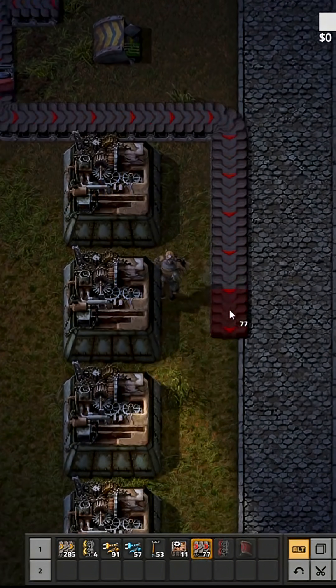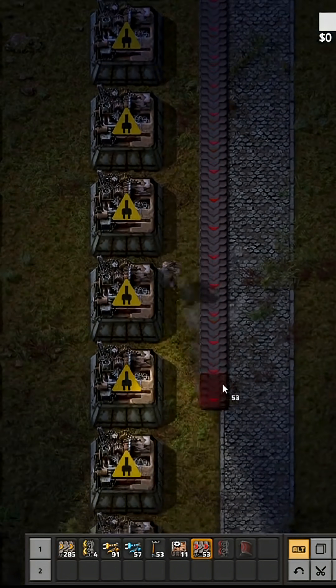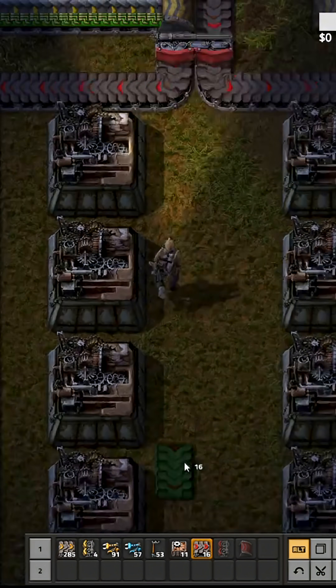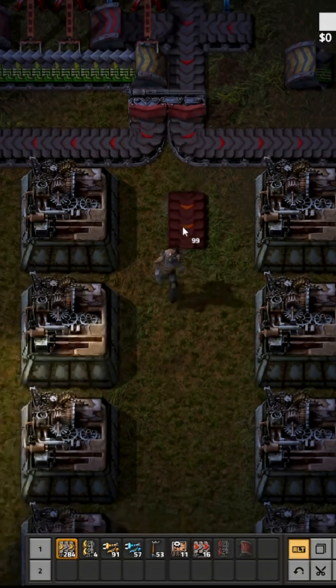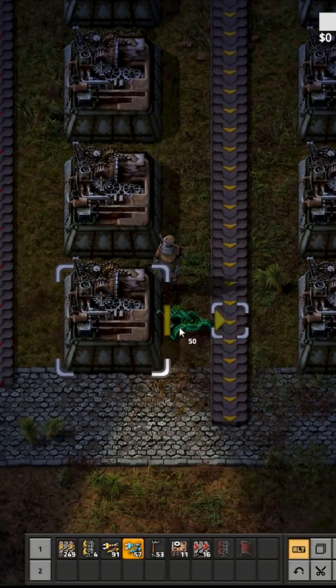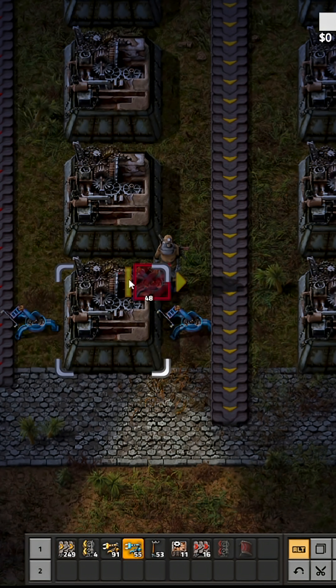Now that that's done, we will add the rest of the belts. Now we can add our output. Now we can put an input and an output on all these.